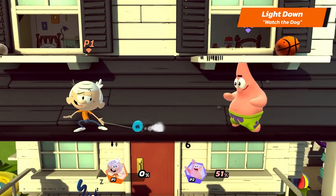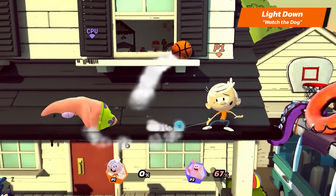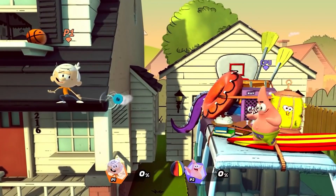And his light down is Watch the Dog. You can also press the button repeatedly to continue this attack over and over again. Try using it to make it harder for your opponents to grab the ledge.